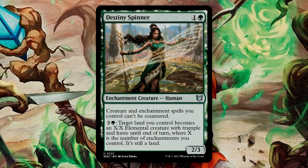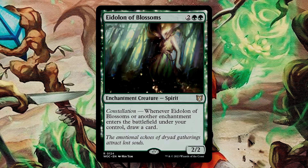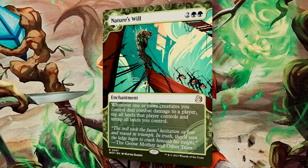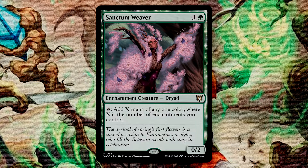Destiny Spinner gives our creatures and enchantments protection from counterspells, and we can pay 4 mana to animate our lands into elementals with Trample. These lands get larger based on the number of enchantments we control, which is somewhat what we're leaning into here. I feel like the engine for enchantments in these colors might be stronger than that for artifacts. I also added Eidolon of Blossoms, a 2/2 for 4 mana with Constellation, which draws you a card whenever it or another enchantment enters under your control. Because of Bello, this will become an indestructible 4/4 that draws us additional cards as we attack. Nature's Will ramps us by untapping our mana as we connect with our opponents while shutting down the opponent's lands. This also can attack as it becomes animated, adding a small form of stax to our already crazy strategy. Sanctum Weaver ramps us based on our enchantments, meaning that if we do decide to go all-in on enchantments, this can give us a ton of mana.